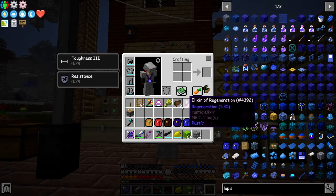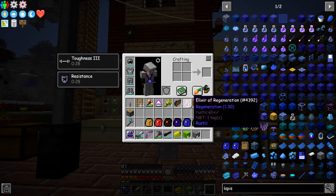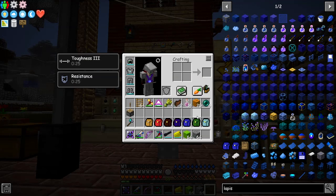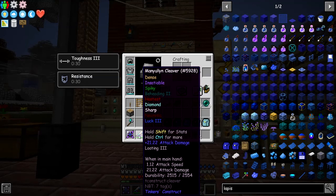I've got some ladders so we can climb up there. I didn't go and get the ender dragon last time so I'll have a go at doing that this time. I've also got a lever, pistons, a torch, some regen potions, an axe, pickaxes, and a sword. I added another upgrade and put Luck 3 on the sword.